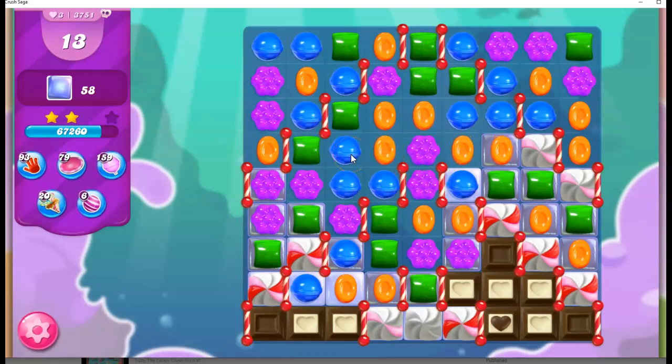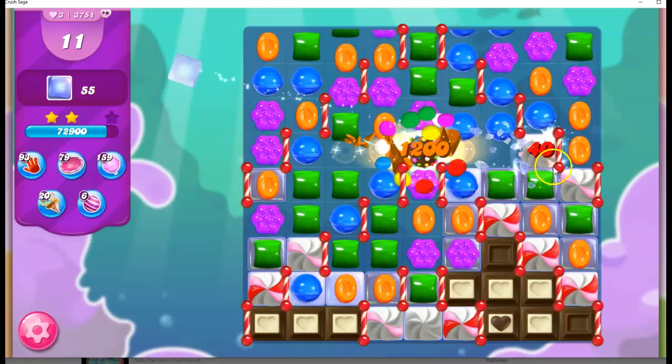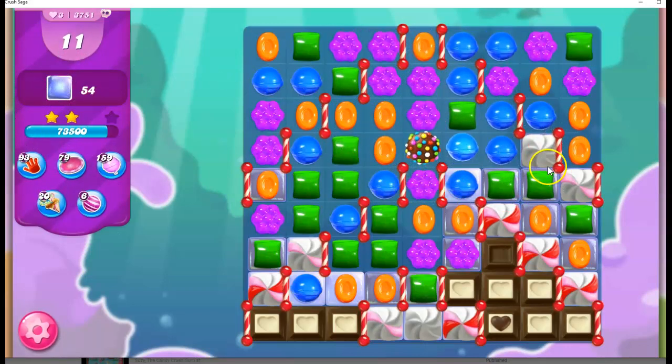Can I get another orange here? Not easily, but I am going to make some cascading over on this side and hope that something happens. And if it doesn't and this goes away — again, it's just a stripe, it's not all that powerful. I prefer this move here, and look what happened — we did get our color bomb. So I'll go ahead and take it, and I get another color bomb. I've got 11 moves left.